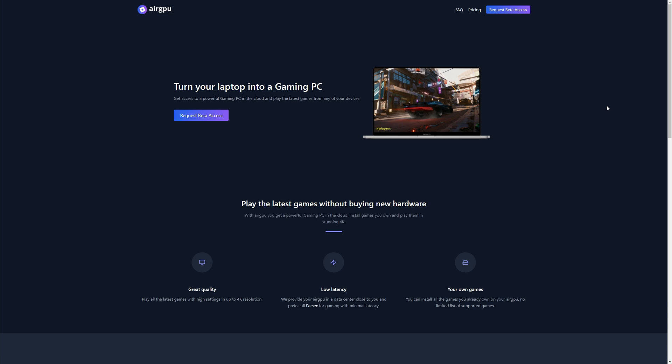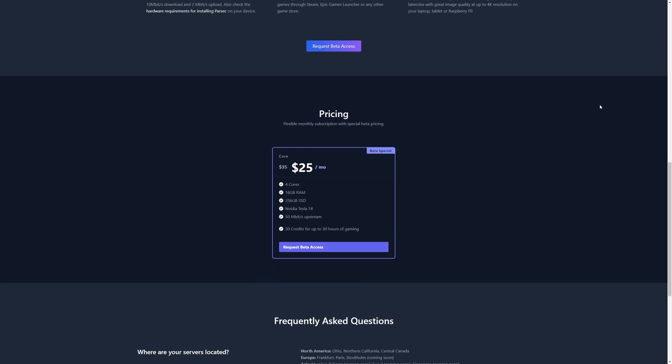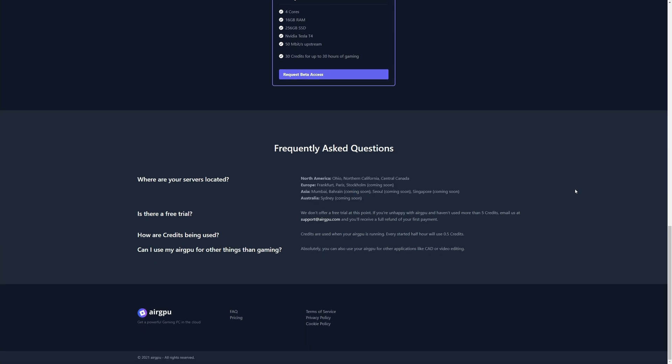Welcome to the Cloud Gaming Extreme channel, your destination for all things cloud gaming. Today we're looking at AirGPU, a new beta virtual PC service. We've had early beta access — it's a beta service so do bear with it as it's being shaped over the next few months. The introductory price is $25 a month for a T4 rig. It's available in North America data centers in Ohio, California, and Central Canada. In Europe they have Frankfurt and Paris, with Stockholm and London coming soon.